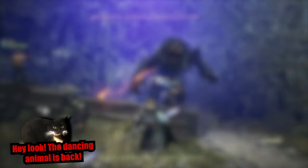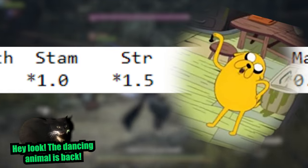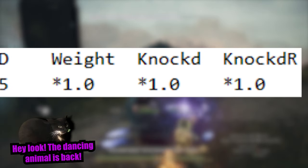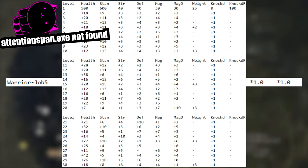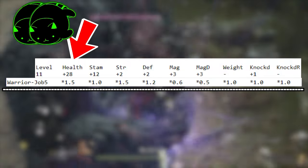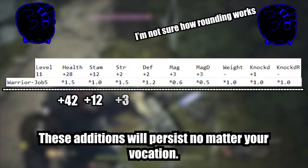Let's run some examples with the warrior, since his stat multipliers are all over the place — it makes it easier to understand. Warrior gets a 1.5 health multiplier, a 1.0 stamina multiplier, a 1.5 strength multiplier, a 1.2 defense multiplier, a 0.6 magic multiplier, and a 0.5 magic defense multiplier. Everyone gets the same weight, knockdown, and knockdown resistance multipliers. So say you just leveled from 10 to 11 as a warrior — level 11 grants 28 health, and warrior has a 1.5x health multiplier, so you get 42 health added to your permanent stats. Easy.